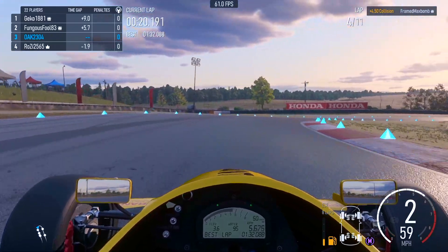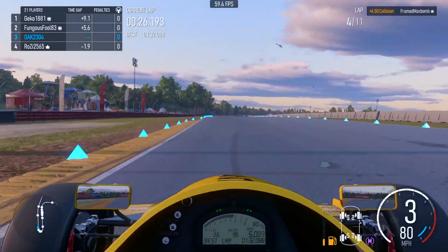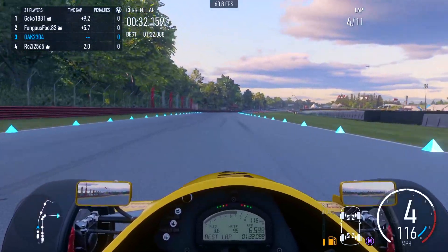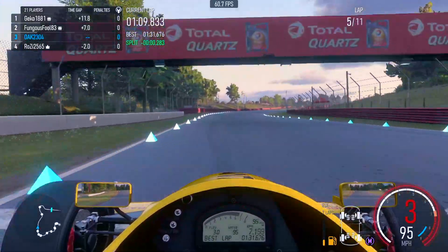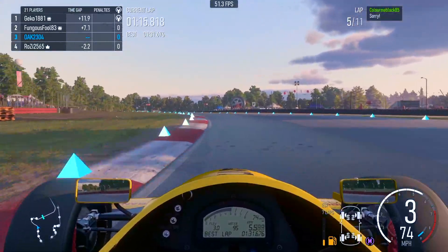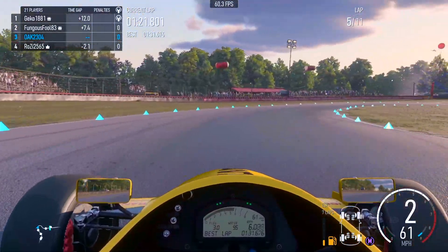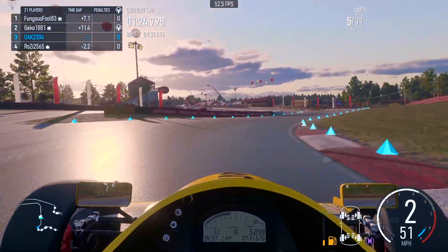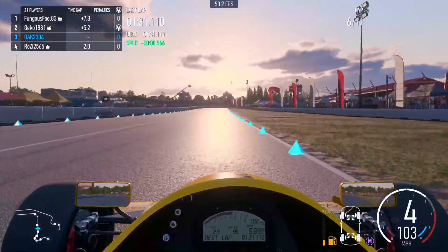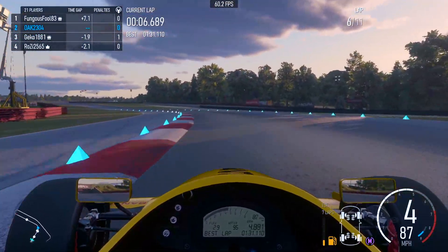We head into turn one with short-term memory, forgetting what just happened and trying to put in the best lap possible. Coming into turn two, just a couple hundredths up — turn two is very interesting, getting a good exit and being on the limit of traction is the best way to gain time out of that section. Fast-forwarding further in the lap, we're two tenths up, then five tenths up through the last set of corners, crossing the line having found a good bit of pace — going into the 1:31s.